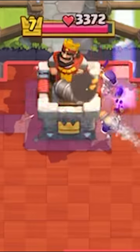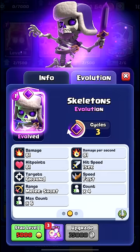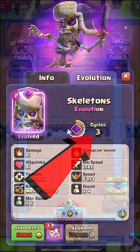Number three we have the Skeletons. Although the Skeletons can single-handedly win you the game, the fact it takes three card cycles to get to them is insanely long.